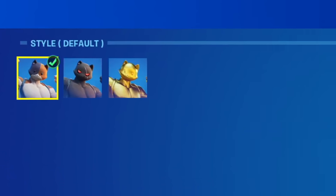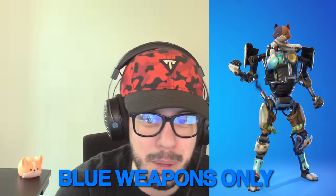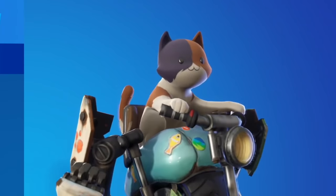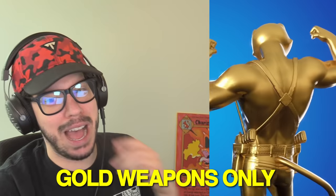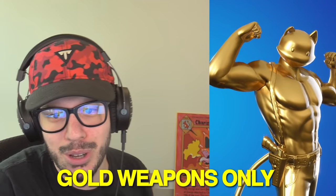Alright, so these are our contenders. First up, we got the original Meowsles — if we get him, it's gonna be green weapons only. I had to get a little creative with blue because there wasn't enough Meowsles, so Kit is gonna be blue weapons only. I mean, it's literally Meowsles' son — it's baby meow meow. Purple is gonna be shadow Meowsles — I chose shadow over ghost, he looks way cooler. Golden agent Meowsles is obviously gonna be gold weapons only. And finally, Toon Meowsles is gonna be exotic or mythic weapons only. Time to randomize them all and get this thing started.